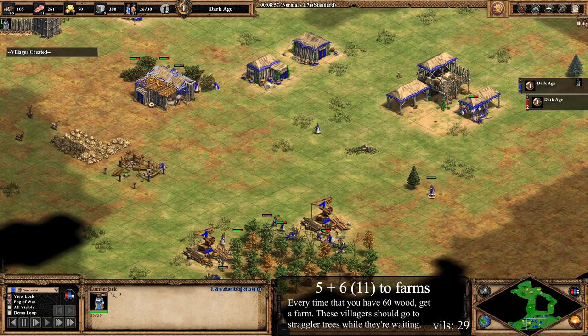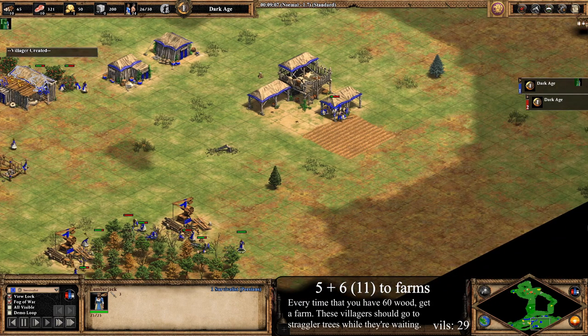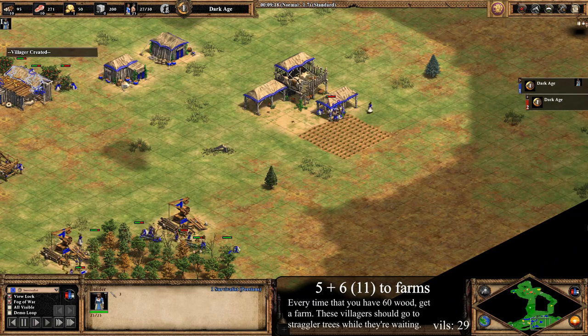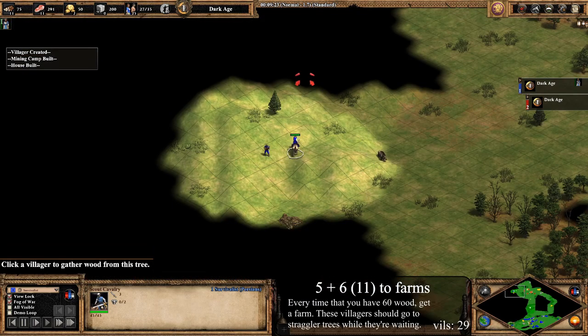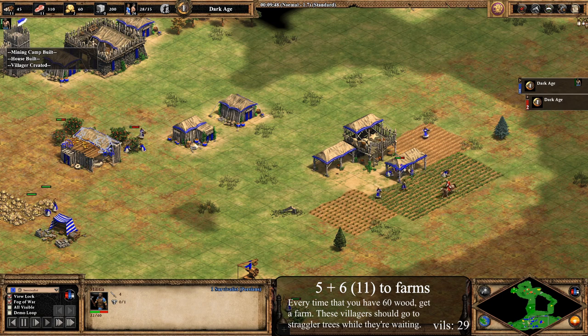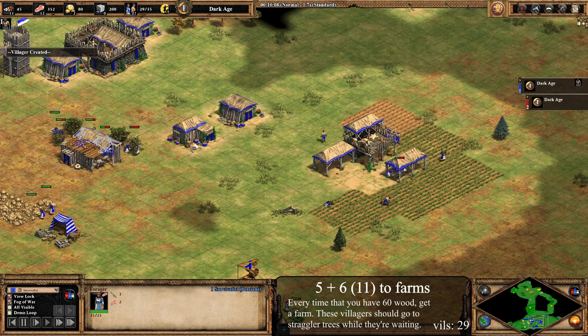Now we're going to do something a bit crazy. The next five villagers, in addition to the shepherds once sheep runs out, build Dark Age farms. These farms don't have horse collar, so they'll expire pretty early, but it's important to get them up as soon as possible so that you have enough food to click up to the Castle Age. Basically, as soon as you have 60 wood, get another farm until you have all 11 villagers farming. You'll have to send villagers to straggler trees when you don't have enough wood. It's important to not remove straggler trees by placing a farm over them, since you have been collecting wood from them at many points in this build. You don't have to wait for a villager to be created to get a farm — you can begin transferring shepherds as soon as you get 60 wood, as your sheep will be running out soon anyway. As long as you end up with 11 on farms on the way up to Feudal Age, you'll have enough food to click up to the Castle Age.